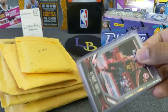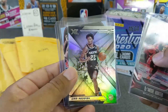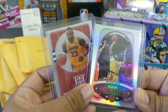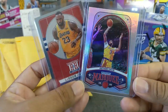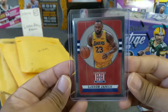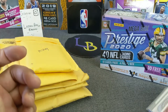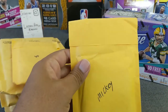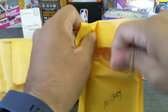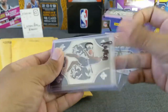Here's a quick look at the mail day — these are team breaks and some Chronicles stuff. Here's a Hunter XR Cam Reddish that I did a break with. Here's a hobby I did with Mrs. Squirtz — Marquise Anthony Davis, and a LeBron James Hometown Heroes, very nice looking card. This next one is Mickey — I believe this was a Chronicles Hobby Box break, and sure is.